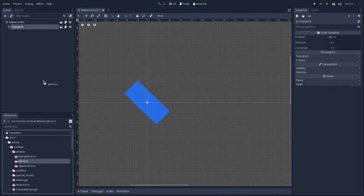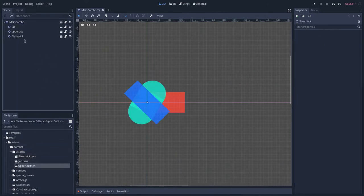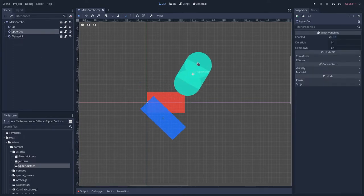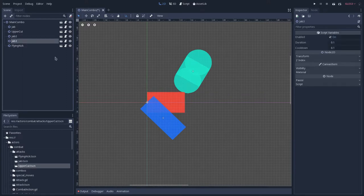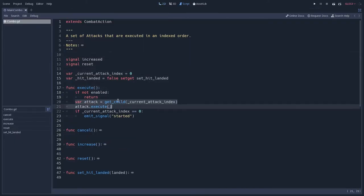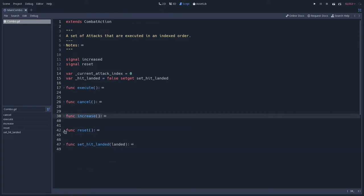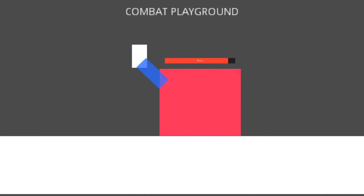I also designed the combo class to use Godot's scene tree as a high-level interface for designing the combo. I could basically add attacks as children of this combo, reorder them, and declare which attack goes first, which repeats, and what duration each has. To achieve that, I used the get_child, get_child_count, and get_children methods. So basically, if I don't like the way a combo currently is, I can just rearrange the combo's children in the scene tree, and the combo will behave exactly the way I'd like. It's very easy to design a combo.